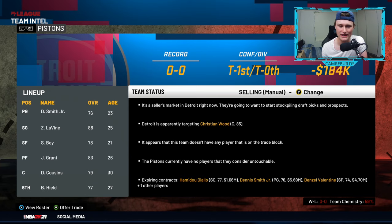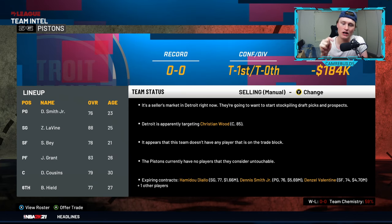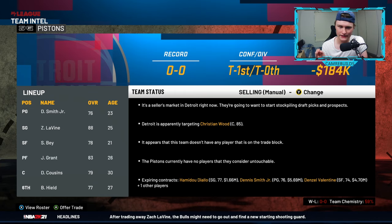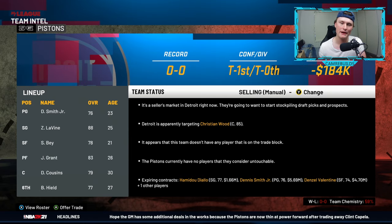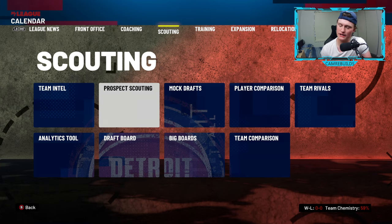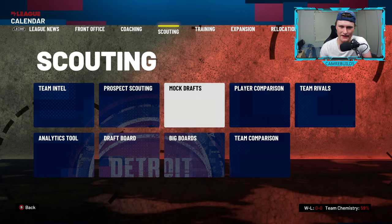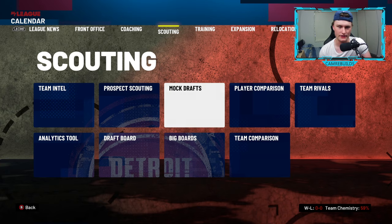I suggest every single trade deadline to stop the sim and have a look to see what team is selling. If there is a player you would like on a team that is selling, you're more likely going to be trading for it. It's a seller's market in Detroit right now — they're going to want to start stockpiling draft picks and prospects. Basically, if you give them young players and draft picks, they're more likely going to trade their superstar player. You can also check out prospect scouting, mock drafts, and big boards to see how players are going up against each other.